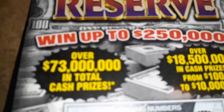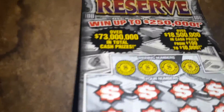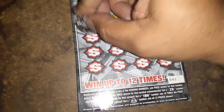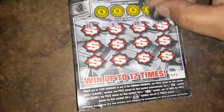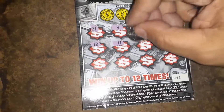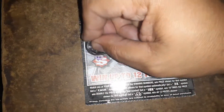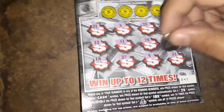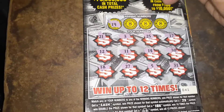What is up everybody, we have a five dollar Cash Reserve and a five dollar Crossword here. This is ticket number 41 in this old-school game, see how we do. Start off with a 21, a 3, 25, 17, 12, 11, 14, 30, 18, 27, 5, and a 31, 20. Numbers 19 — nope.